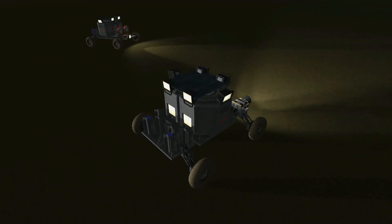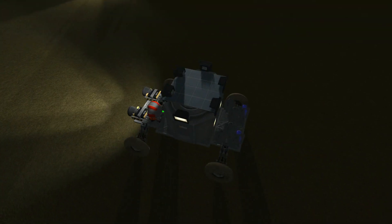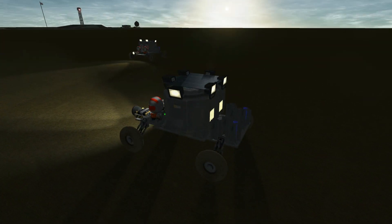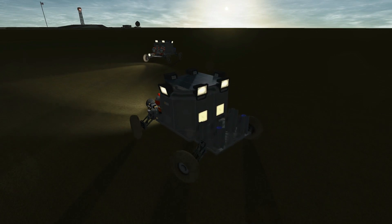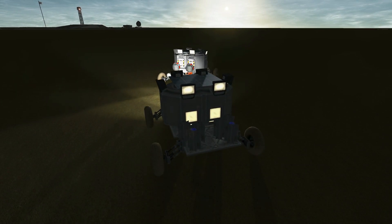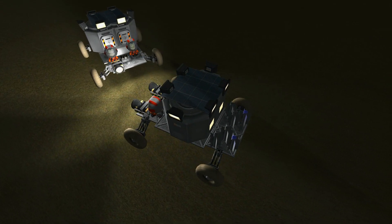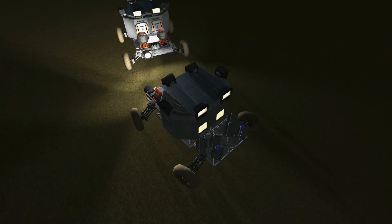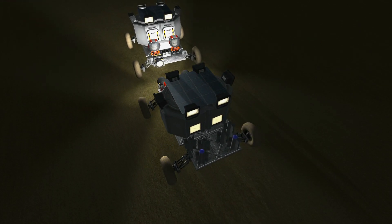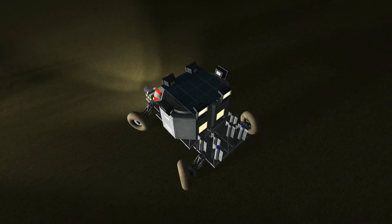If you don't know what this is going to include, it's basically going to include a mission builder, a history pack with historical missions where you basically recreate historical events like the moonwalk and the first spacewalk — cool stuff like that. There are also lots of new historical parts, so the 1.875-meter parts and the five-meter parts are going to be included in this.